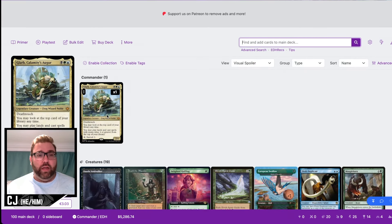Let's start with our commander, Glarb, Calamity's Augur — a black, green, and blue Frog Wizard Noble. It has deathtouch, and you may look at the top card of your library at any time. You may play land cards and cast spells with mana value four or greater from the top of your library. It also has an activated ability of tap to surveil two, and it's a 2/4 body — a really solid card.